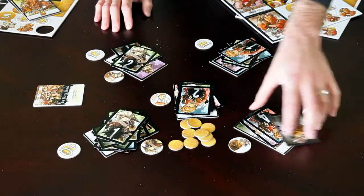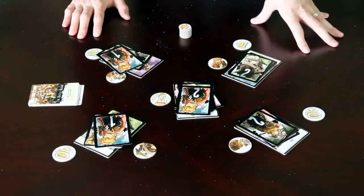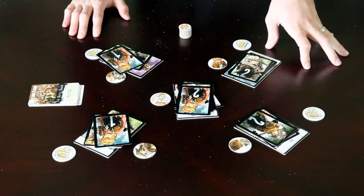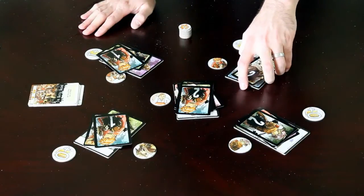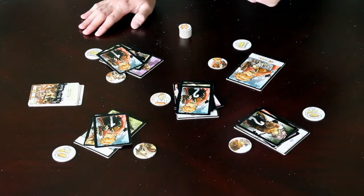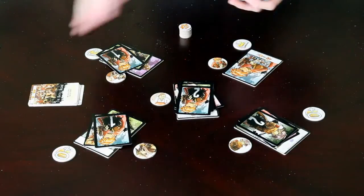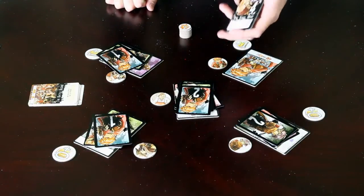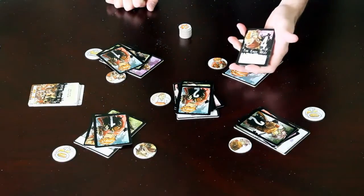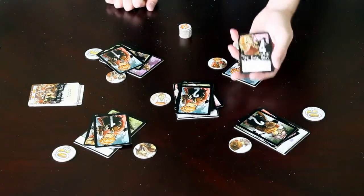After each player has grabbed a drink token and everyone's finished playing, we move on to the resolution step. To resolve a character, we neaten up all the cards on the character and flip them over, so the bottom card — the first card that was played — is now on top of the stack. In the first game, when you're just learning, I like to resolve each character separately one by one going around the table. But after you're experienced, you can all resolve at once, and it makes the game play quite a bit faster.